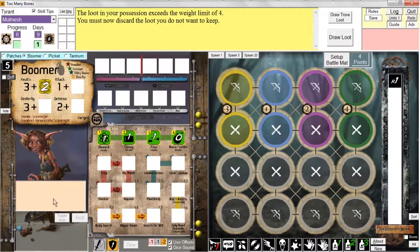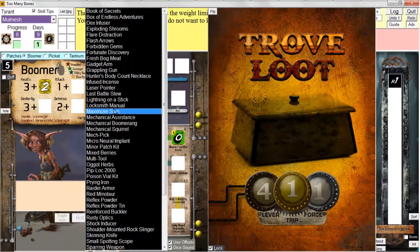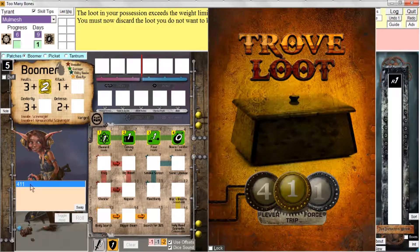And if you control right-click — and this is going to be true of all lists, and I'll talk more about that in a second — control right-click brings up a list of all loot. And now I can actually say, hey, I want to give the Maximizer Stim to Boomer. So you just select that and double-click, and now Boomer has the Maximizer Stim.